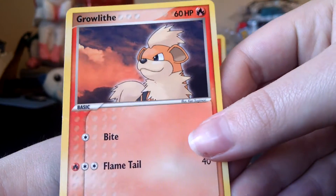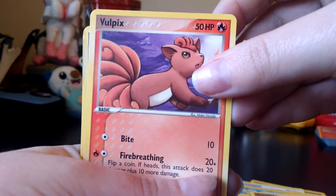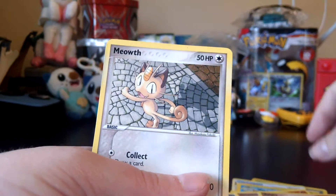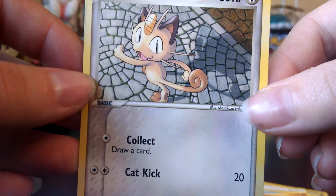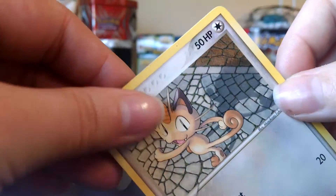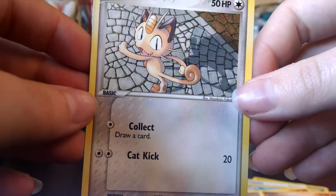I got this really nice Growlithe. I got a Vulpix. And then my favorite one — and probably the one in the worst condition, but that's okay — is this really cute Meowth. There's a little bit of something on it, I can probably just wipe that off, but super cute.